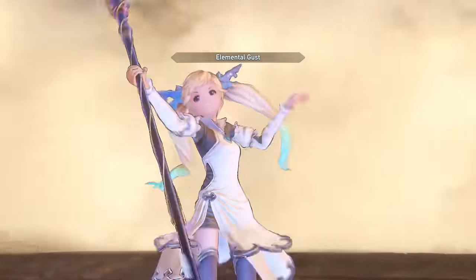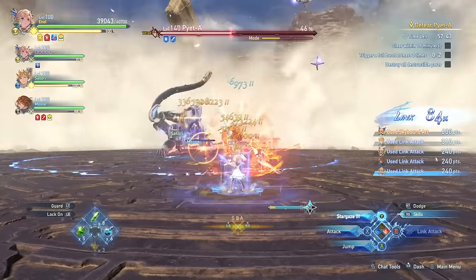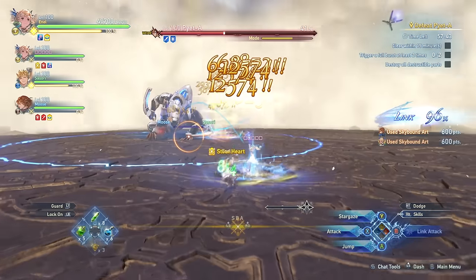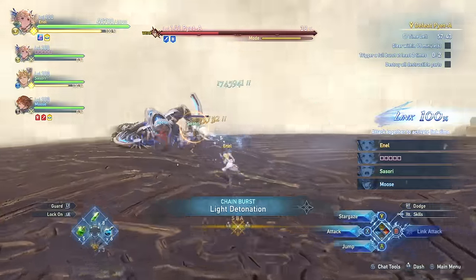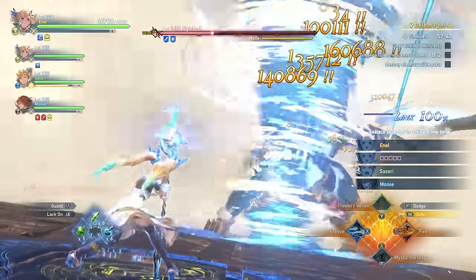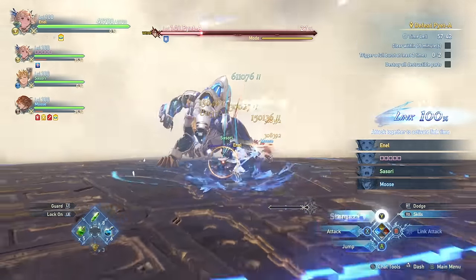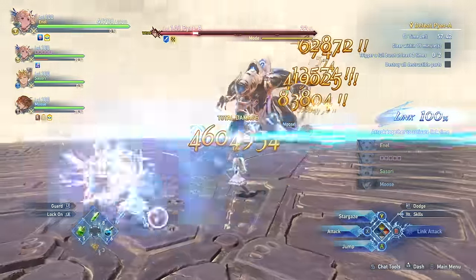If you do get a Link Attack at a bad time — like when you're trying to charge a Stargaze level 5 — you might just want to take the Link Attack in general because it's always going to be really beneficial to the team; I would prioritize that over a Stargaze level 5 most of the time. Now we're just using our special moves to keep the boss stunned a little bit longer. I tried to get in range in time, but the other Io used their special first — I was just a little bit too far out of range. I would like to say it was intentional since you can keep the boss stunned a little bit longer with two burst chains instead, but it was definitely not intentional.